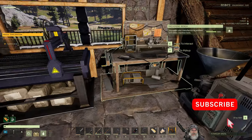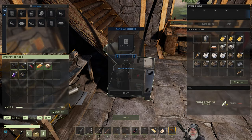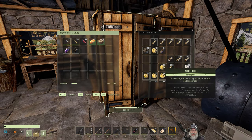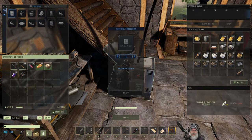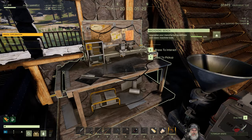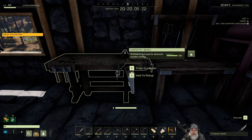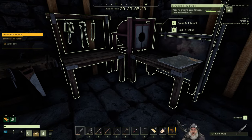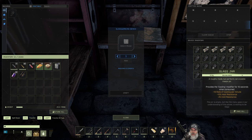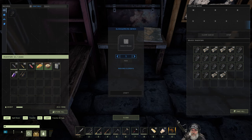Epoxy, we should have some in here. I don't remember how much it said we needed. We need two more, so we could make the other type of epoxy — we just need some sulfur. Let's grab a stack of that. I've got some things to update you guys on that happened off camera. And we need four pieces of glass.